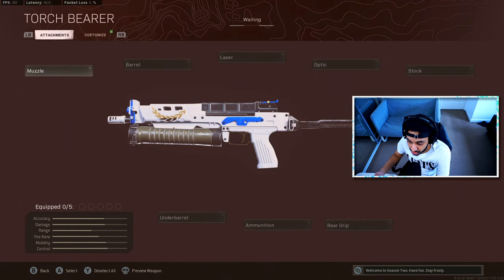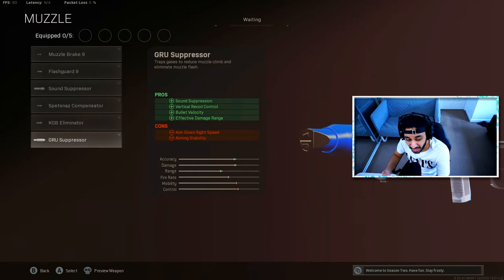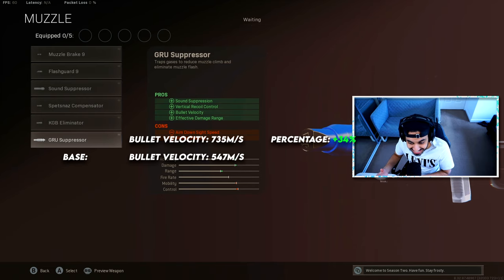Getting straight into things, we'll start off with the muzzle attachments. The probably most popular attachment right now is the GRU suppressor, because you get sound suppression, vertical recoil control, bullet velocity increases, and also effective damage range increases. The bullet velocity values for the GRU suppressor show it helps by about 34%, which is a huge bonus for a silencer — boosting bullet velocity from 547 meters per second all the way up to 735 meters per second.